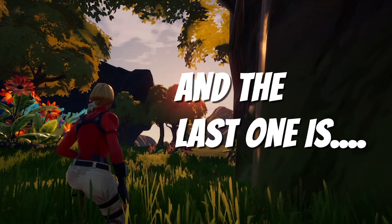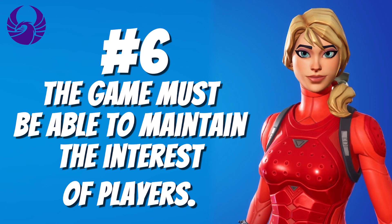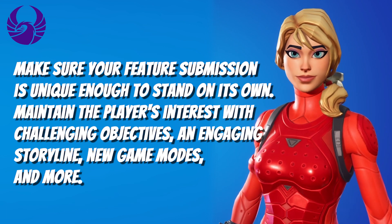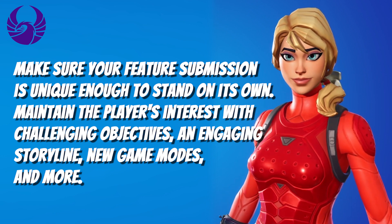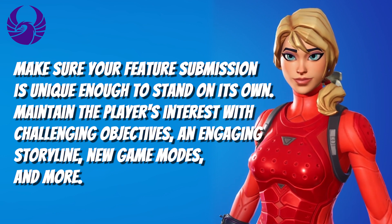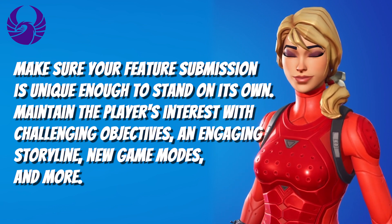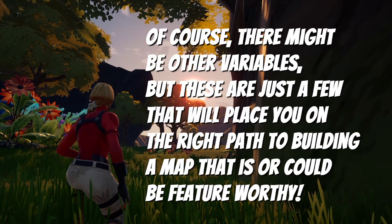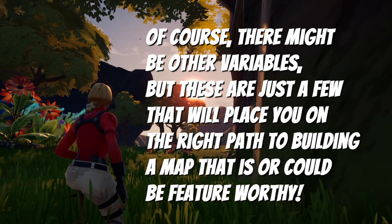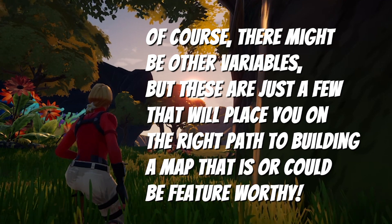The last one is number six: the game must be able to maintain the interests of players. Make sure your feature submission is unique enough to stand on its own. Maintain the player's interest with challenging objectives, an engaging storyline, new game modes, and more. And that's it — of course there might be other variables, but these are just a few that will place you on the right path to building a map that is or could be feature-worthy.